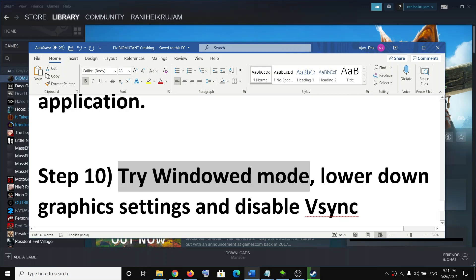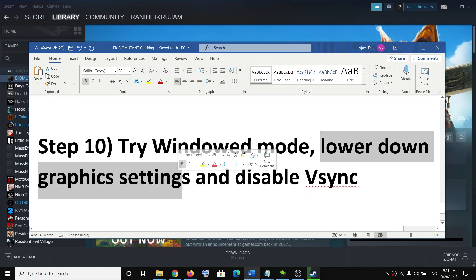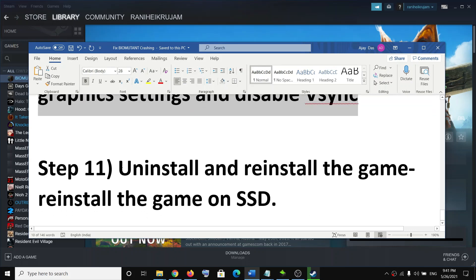The next step is to try windowed mode. If you are running the game in fullscreen mode, switch to windowed mode. Also lower the graphics settings — if you are on Ultra or High, try Medium or Low. Additionally, disable V-Sync, and then try to launch the game. These steps should improve game performance.